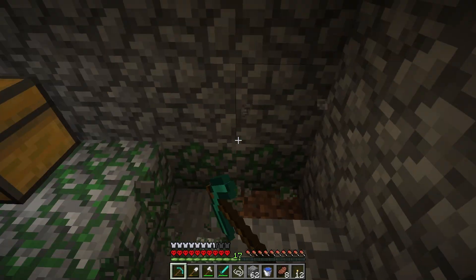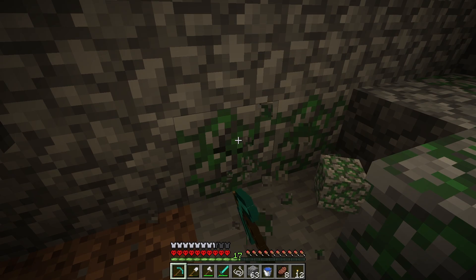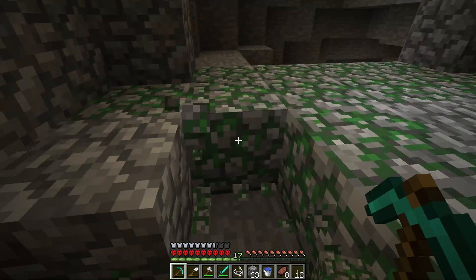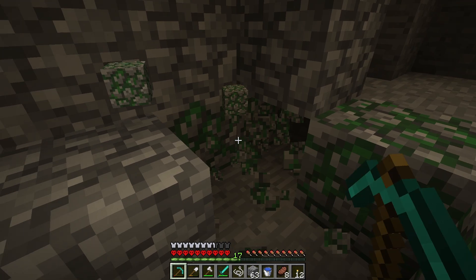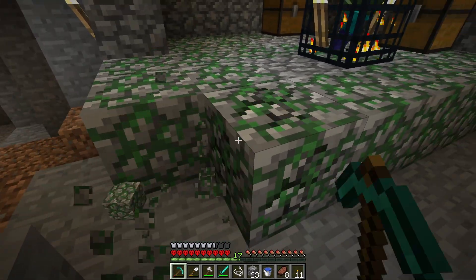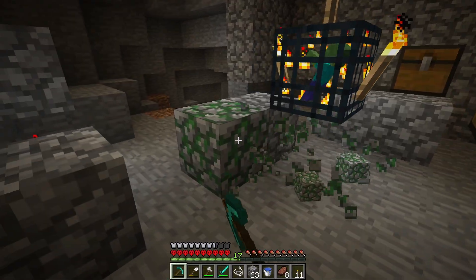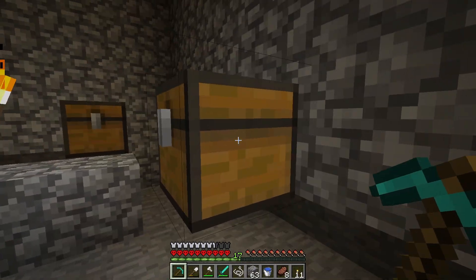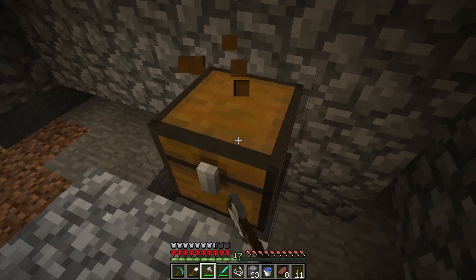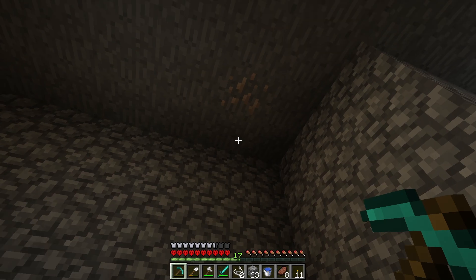Redstone is a powder. That's it. A humble red sparkle you dig out of caves somewhere between lava, creepers, and the desperate hope of finding diamonds. It sits in your inventory like glitter in a toddler's pocket — mysterious, mouldly annoying, and full of potential. And yet, this confusing little substance has quietly transformed Minecraft into something so complex that, to this day, I still cannot wrap my head around it.